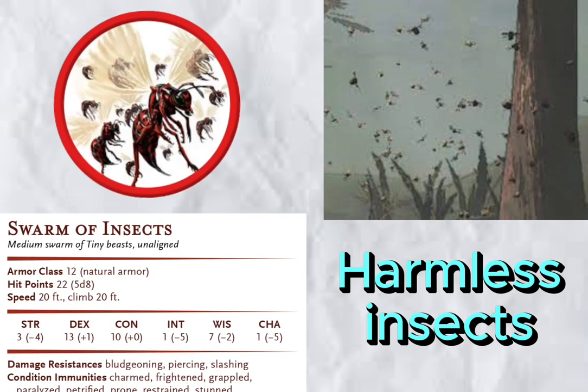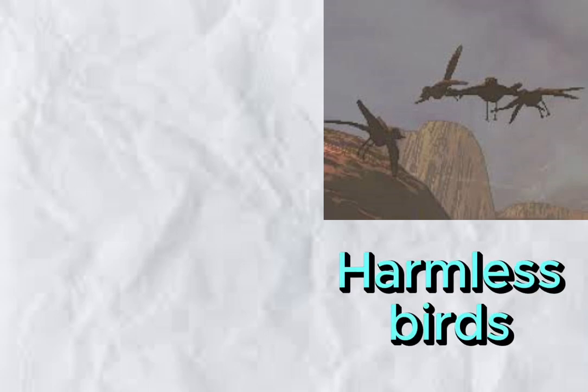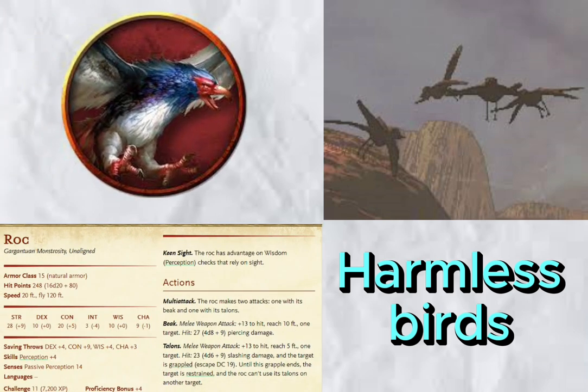Roaming locusts. Technically a monster in Lethal Company, but a harmless one. That doesn't mean we can't use a swarm of insects and turn them less than harmless — you could remove its bite attack and make it harmless, but what's the fun in that? Speaking of harmless mobs turned dangerous — Manticoyle. The flying birds that you see off in the distance. Sure, harmless. But maybe the CR11 Roc would be perfect for it. The ever-looming threat hovering above you just might ensure your players don't wander too long outside the factory.